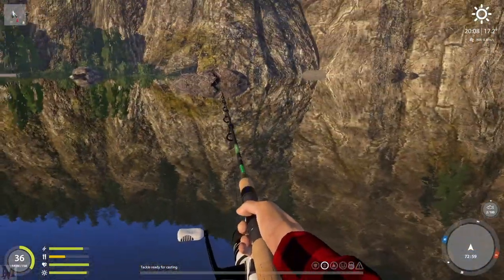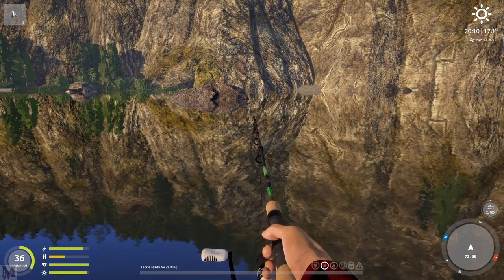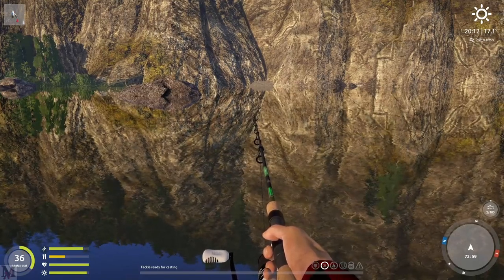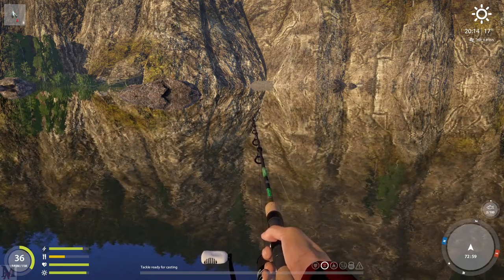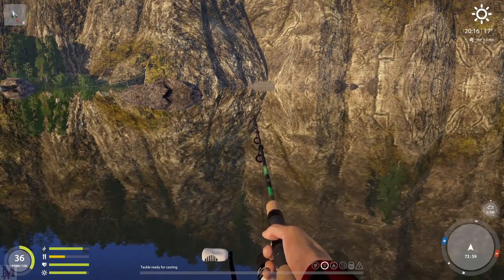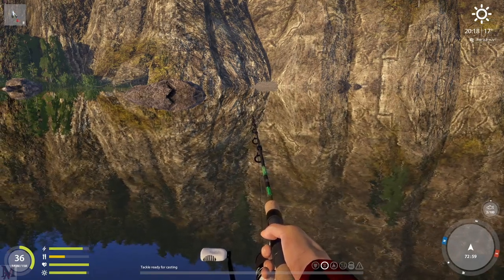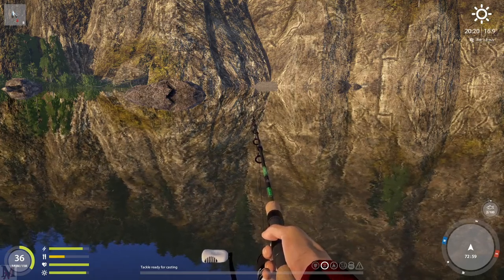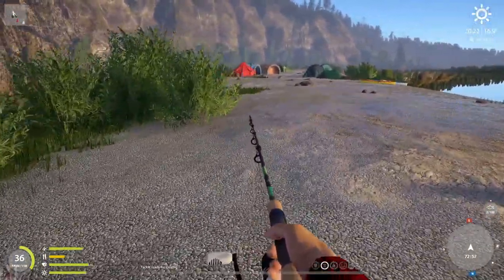The next spot right here is this one — this is our big rock right here. This used to be the absolute most popular spot. It used to have the browns, the graylings, hardly any asp, a few chub every now and then, maybe an asp here and there, hardly ever any perch. This has gone completely dead. It is absolutely dead. I fished here the other day for two hours straight and caught a total of two fish. So this spot has gone completely dead. I highly suggest not coming here and fishing there.